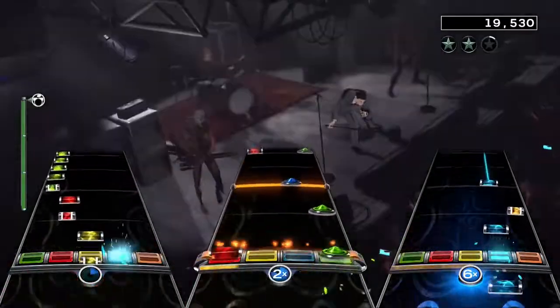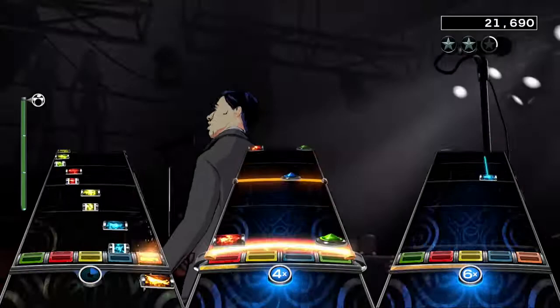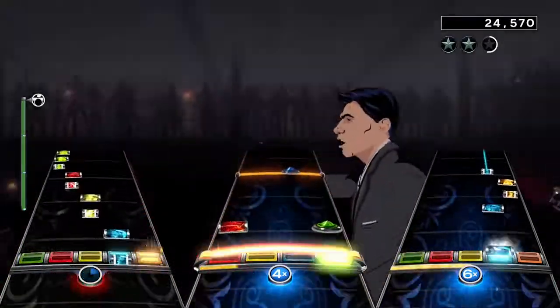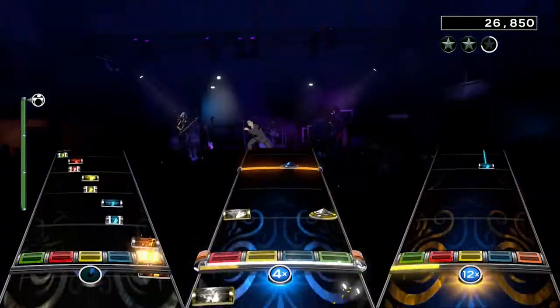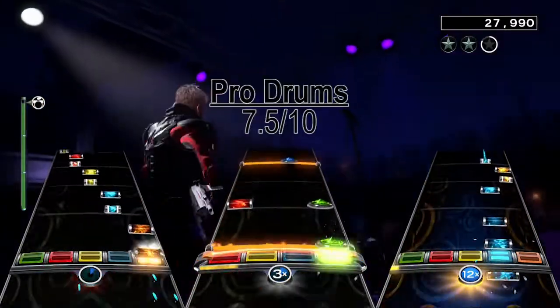After the second chorus, you get a 4/8 beat on the hi-hat, with a lot of extra hits on the snare between the hits, and later you get a section with continuous pedaling, with double hits on the snare and blue tom on each kick. Other than that, there's not much else to say. I really enjoyed the beats I got though, which is why I give the drum chart a 7.5 out of 10.